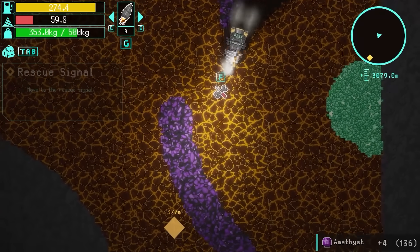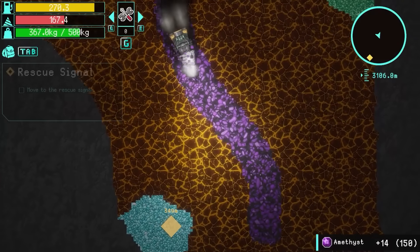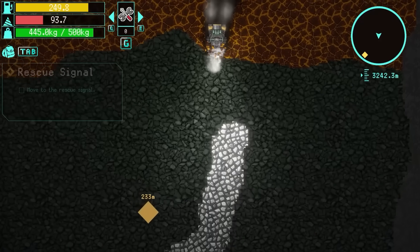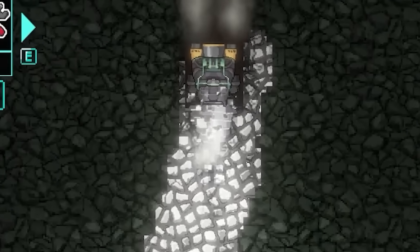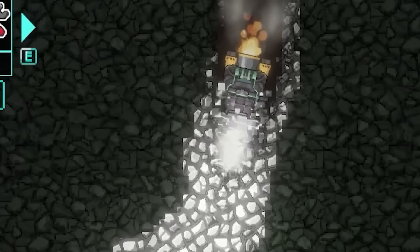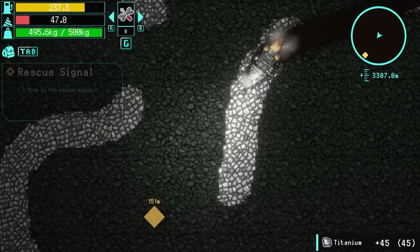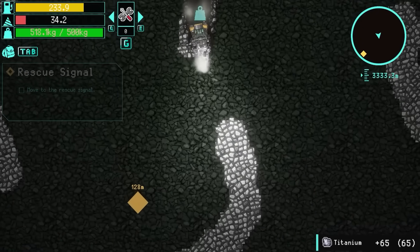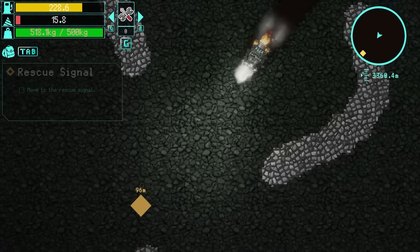Thankfully there is a repair thing here, so we'll grab that and do a cheeky repair. We're just 350 meters away - hopefully we can get there before we explode. We're into another layer - this is going to be tough on the old durability. We found titanium! There's so much resource down here. I don't have any repair modules left though, so we may have to return to the surface. I've also hit my inventory - I think this is a lost cause now. Quick return!